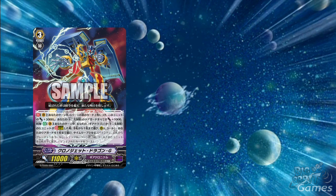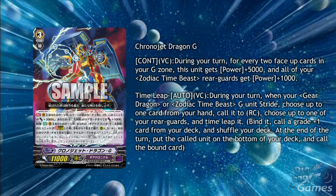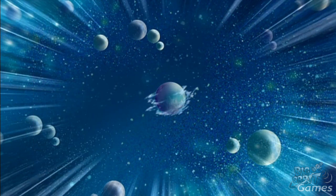Chrono Jet Dragon G is also a zodiac time beast and has two skills. The first is a continuous on vanguard circle: during your turn, for every two face-up cards in your G zone, this unit gets plus 5000 power, and all of your zodiac time beast rear-guards get plus 1000 power. The second is a time leap auto on vanguard circle: during your turn, when you stride a gear dragon or zodiac time beast, choose up to one card from your hand, call it to rear-guard, and time leap one of your rear-guards. The first skill could be very useful when you stride Chrono Dragon Next Stage — after attacking, it goes back to your G zone, your vanguard stands, and Chrono Jet Dragon G gets a huge power buff along with all your rear-guards.